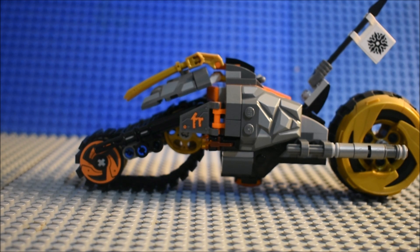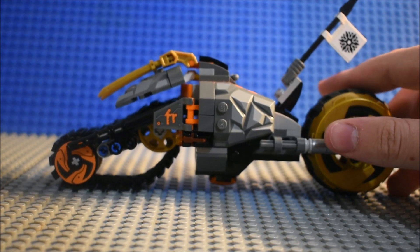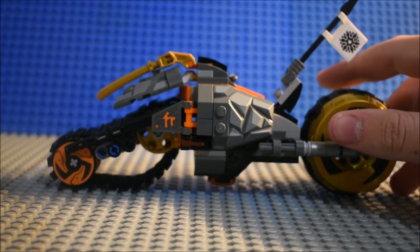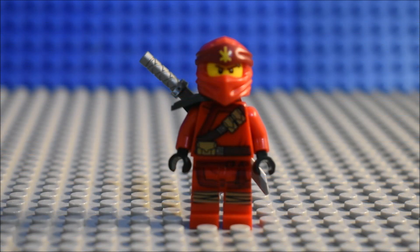More on that in the ratings. But that's about it for the set, and of course you can put Cole in the driver's seat. Or if you want to turn it into Kai's dirt bike, you can put Kai in the driver's seat. Now let's take a look at the minifigures, followed by the ratings.